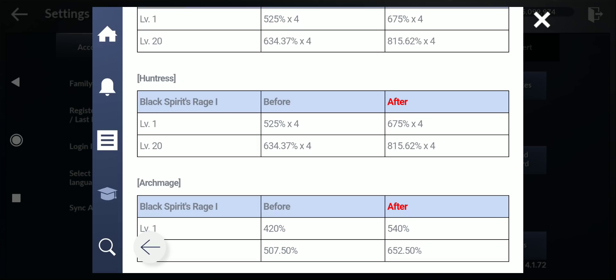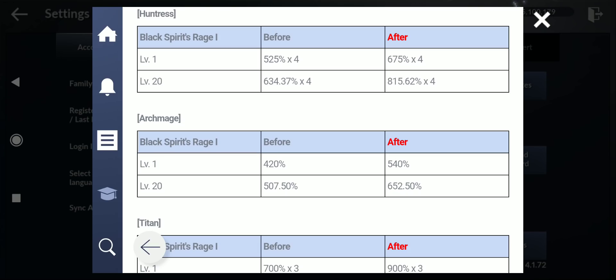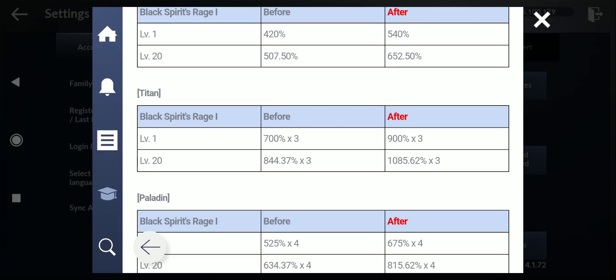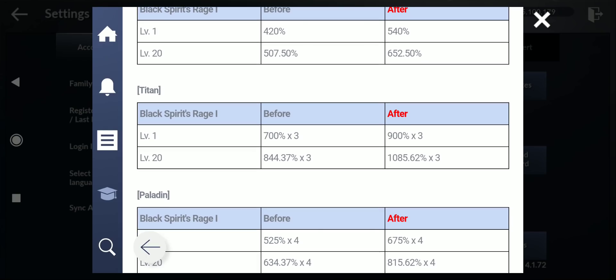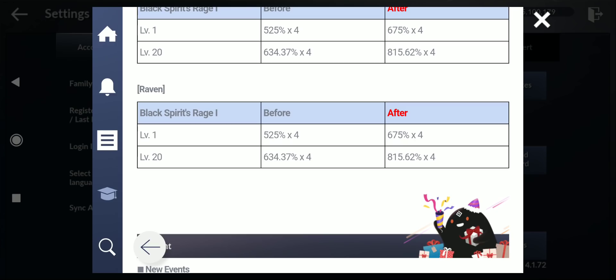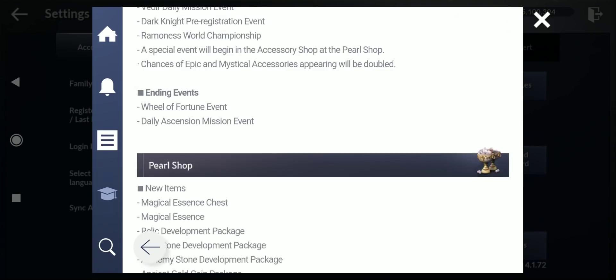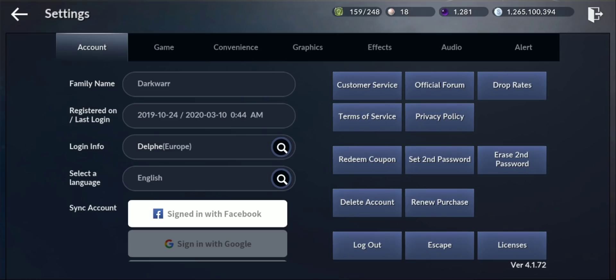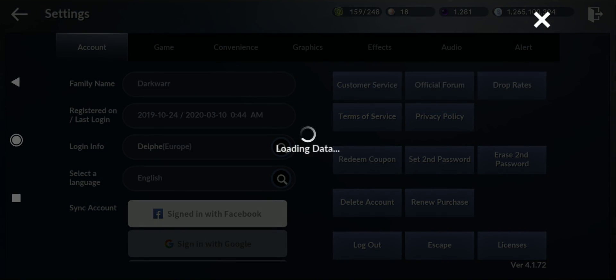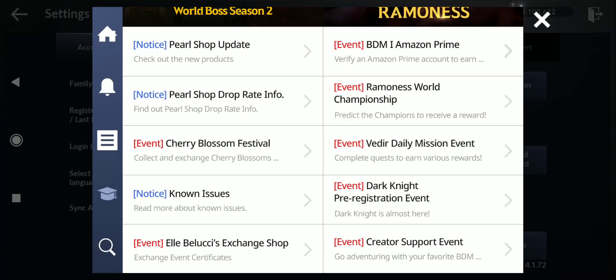They increased the damage of Black Spirit Rage 1 for ascension characters. For Gladiator, it went from 634% to 815% at level 20. Same increase for Huntress. Arc Mage went from 507% to 652% — a bit less than the others. Titan got a big boost: from 844% to 1085%. Paladin from 634% to 815%. Raven from 634% to 815%.